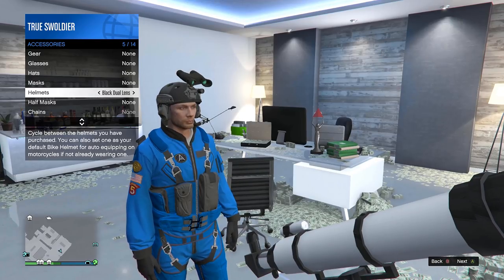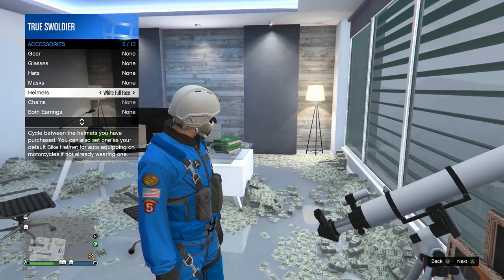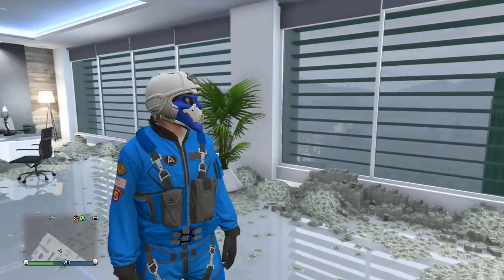From here choose style, accessories, and put on your full face flight helmet. Close out your interaction menu and walk away from the telescope and you will see the mask spawn back onto your face while you are still wearing the helmet.